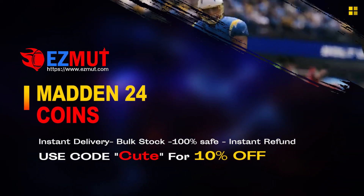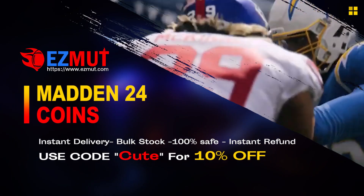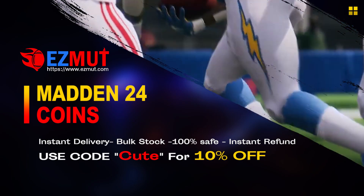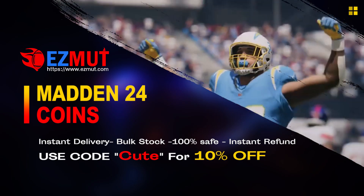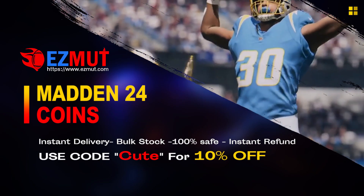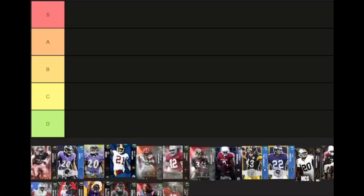easymont.com, use code 'cute' to get 10% off right now. Stop gambling your money, go save your money, go get the team you want, have the fun you want, get the players you want. All right guys, we're back — safety tier list. Let's clear up the picture for you so you know who to get before you buy. Save your coins, hit the like button, subscribe if you're new. I just did the top 10 budget beasts, now let's jump straight into this.